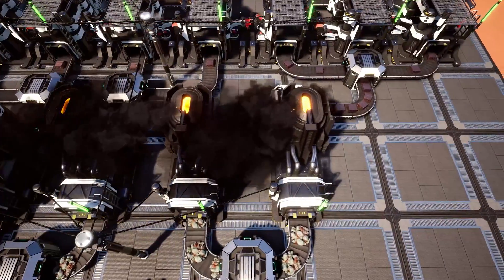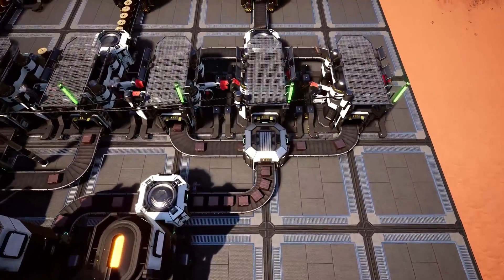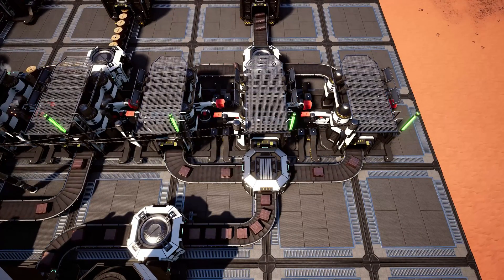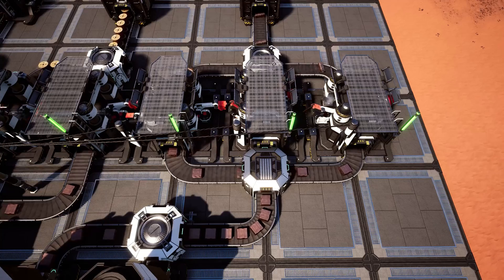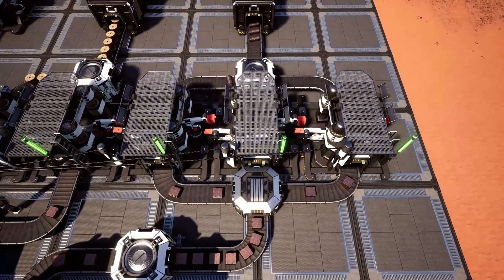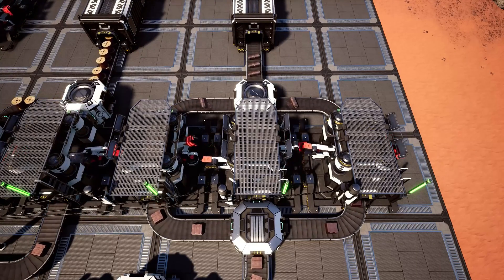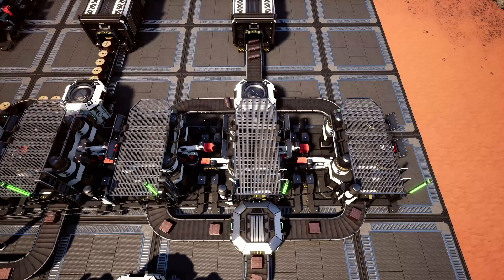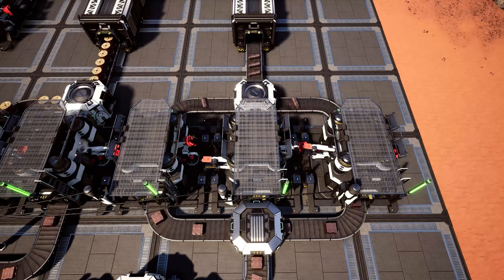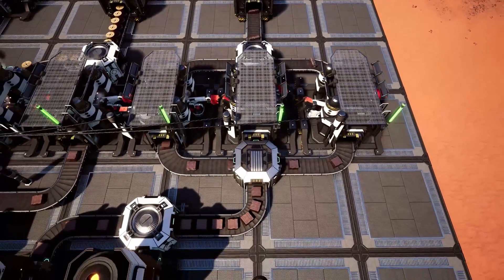For the two smelters here on the right, we have these being merged together giving us a singular line of 60 copper ingots per minute. We then have that splitting out into three lines of 20 per minute. These constructors here are creating copper sheets, and the recipe for those is 20 copper ingots in per minute giving us 10 copper sheets per minute, with a grand total of 30 copper sheets per minute.